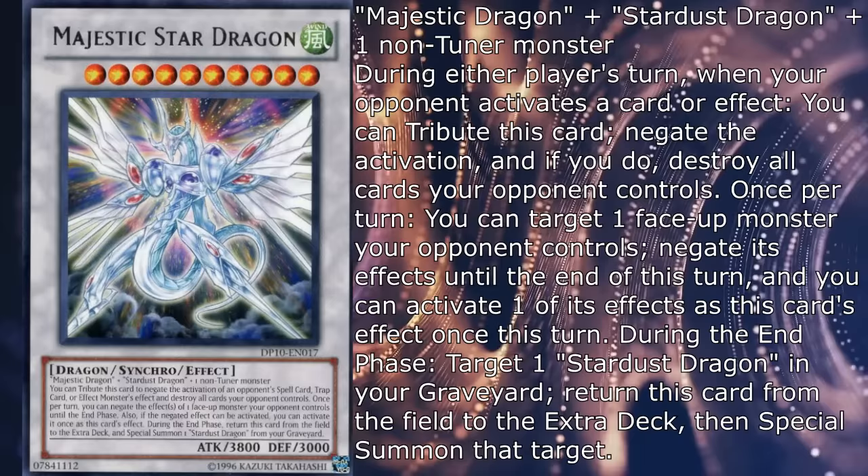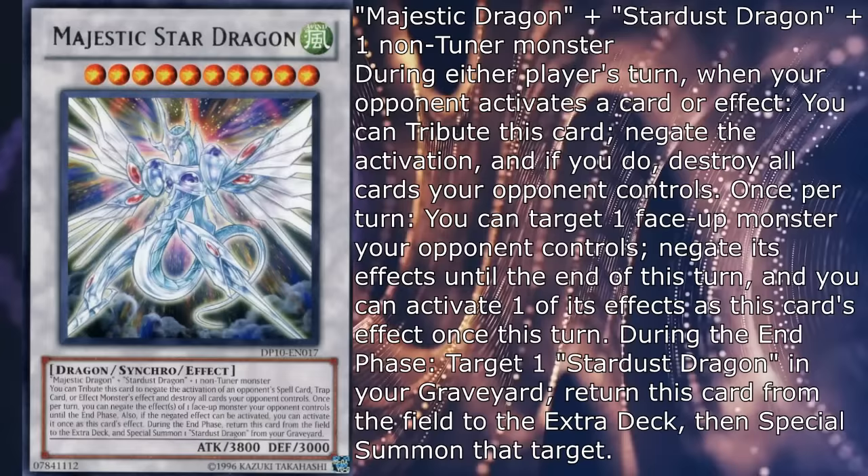Once per turn, you can target one face-up monster your opponent controls, negate its effects until the end of this turn, and you can activate one of its effects as this card's effect once per turn. During the end phase, target one Stardust Dragon in your graveyard, return this card from the field to the extra deck, then special summon that target.